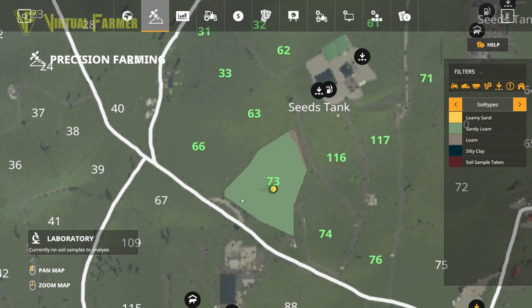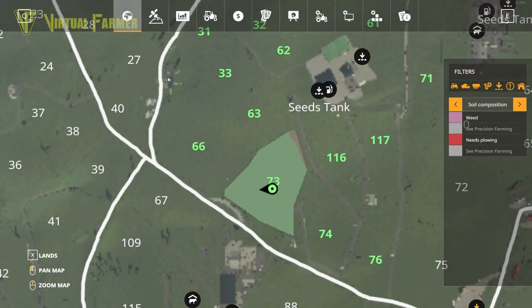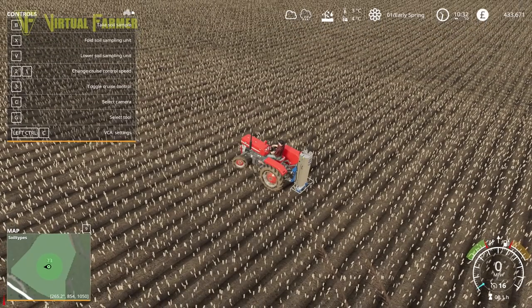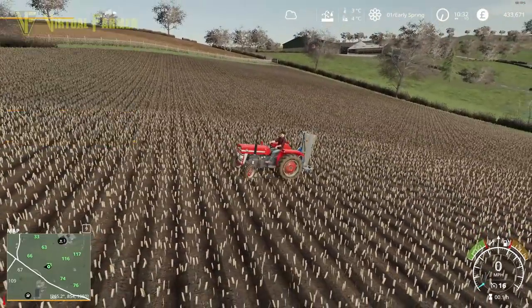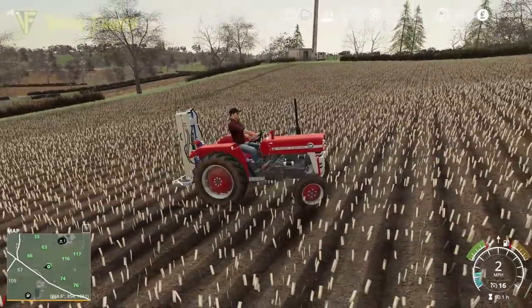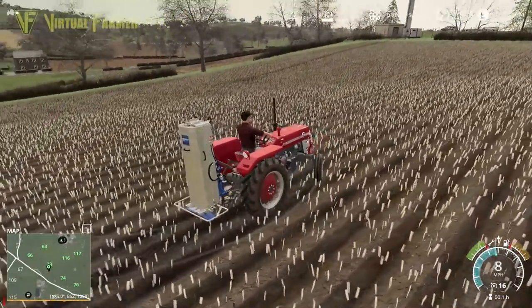The analysis is done and we are mostly sandy loam on this field. This is one disadvantage of having multiple fields purchased in one area — while it said mostly sandy loam, we're probably looking at most of the loam concentrated elsewhere, with most of the sandy loam in field 73 specifically. That means this is not going to be the greatest of yields on this field — not too bad, but not brilliant. So I'm going to return this tractor back to the farm and we'll head back to the shop to grab our second tractor.